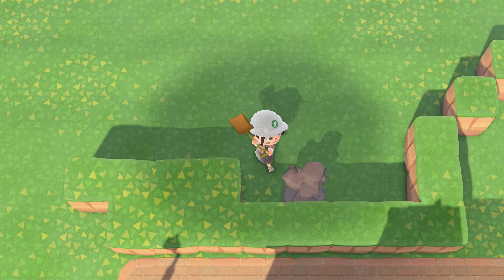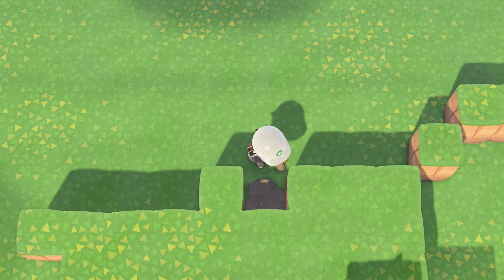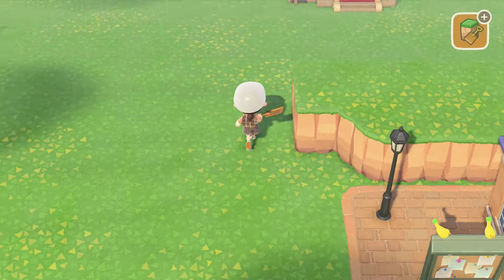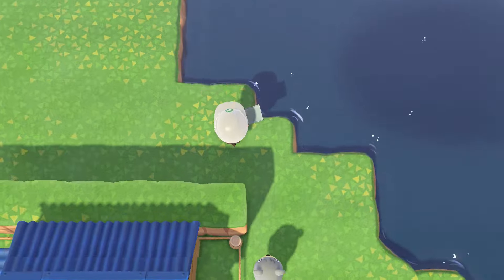Then I started working on this area behind Nook's Cranny. I just wanted to build up some cliff here and I knew that I wanted there to be an incline going up to a separate area. I'm not exactly sure what it is yet, but I think the cliffs make such a nice background behind big buildings and houses.